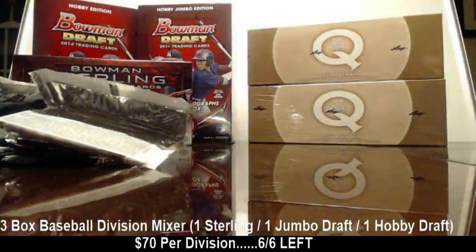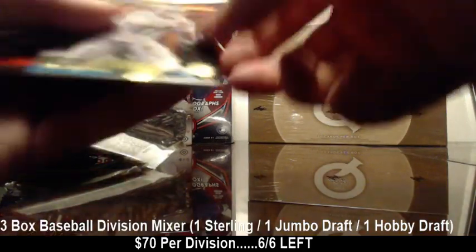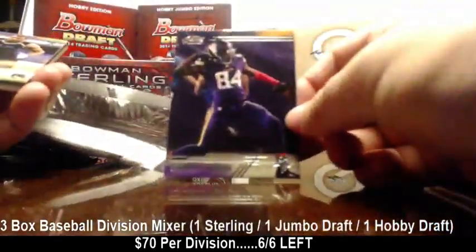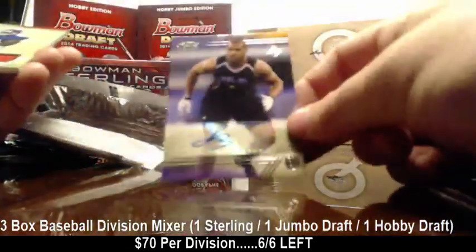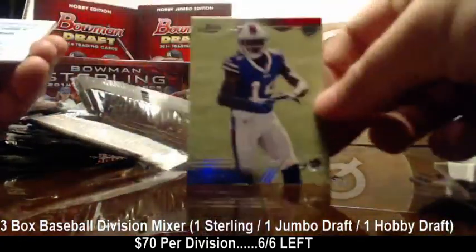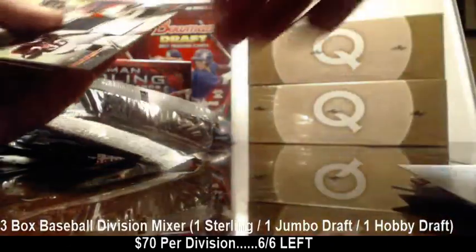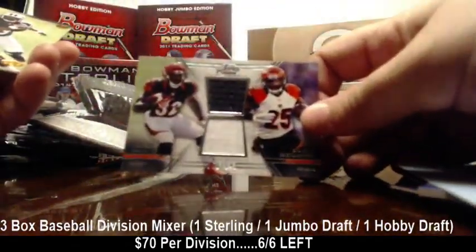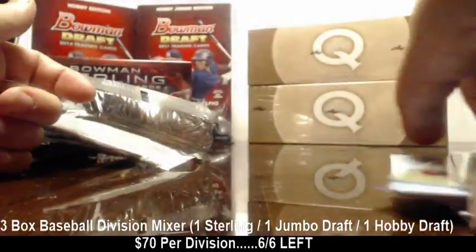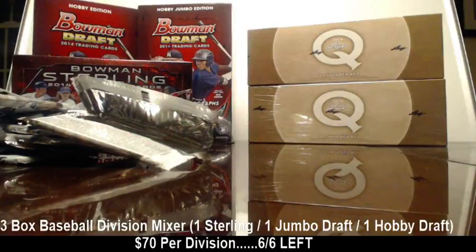Let's recap. The two gold labels: Alex Smith and Ryan Tannehill. That might be a little photo variation — Cordero Patterson. Auto of Anthony Barr, Andre Williams patch, Sammy Watkins, the Prime Level 5 patch relic Michael Sam, Jeremy Hill and Giovanni Bernard, and Taj Boyd out of 350. That was a so-so box. Of course, Prime — you can't win them all. Right, A.V.? Thanks so much, brother. Tom Willis.